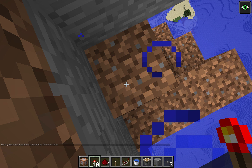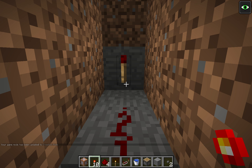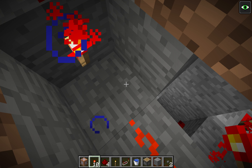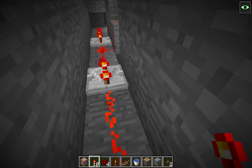Now I'm going to go back into Game Mode 1 and show you how it works. It's a little complicated. Basically, that button or redstone torch powers this redstone torch turning off, which doesn't power this one, so that these can go over and turn off these redstone torches over there.